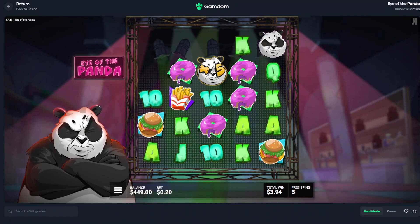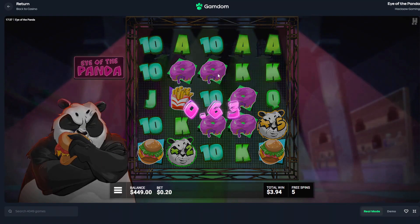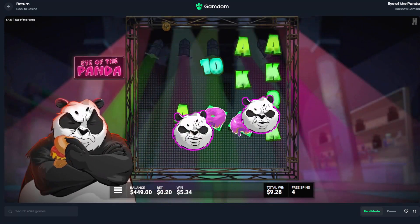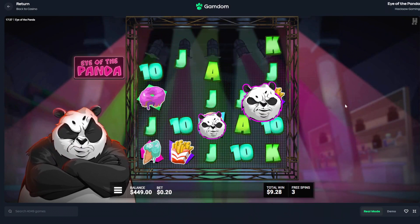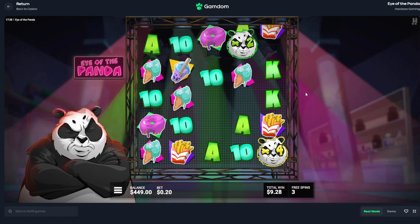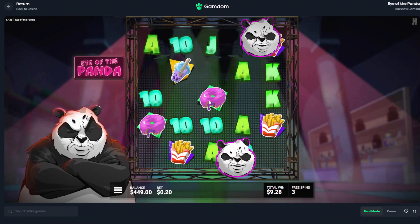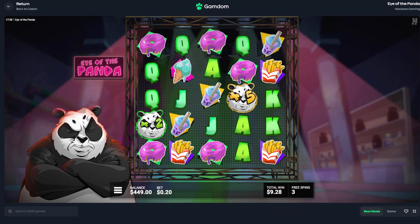Again, just drop in a panda please. It shouldn't be this hard to get the pandas to drop in. I feel like they've made it too volatile to get the pandas. This is meant to be the super bonus and so far we've only made one profit.